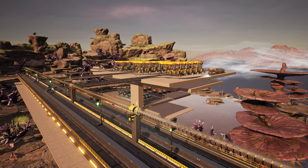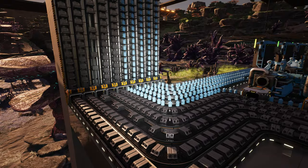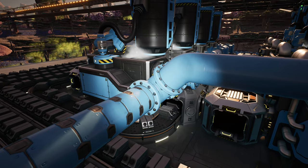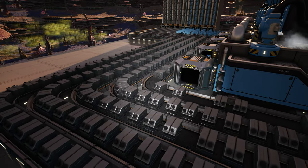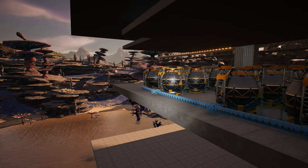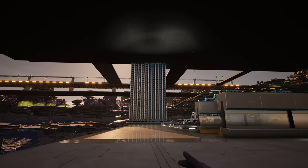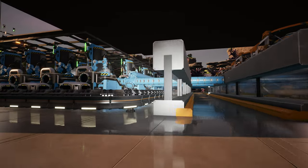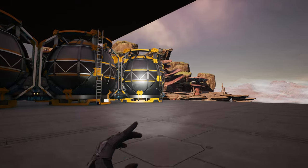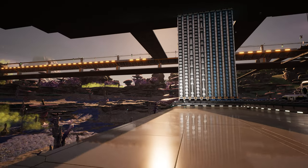We're sending the bottled water to this location because this is where our mega factory is going to be. The bottled water comes down the elevators, goes into the water unpackaging machines, then empty canisters go back up to the water plant. The water gets stored into these buffers here, and eventually we'll feed some more machines on this side to start working on aluminium.